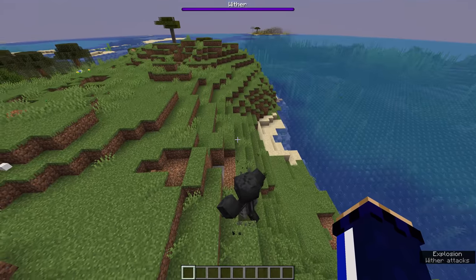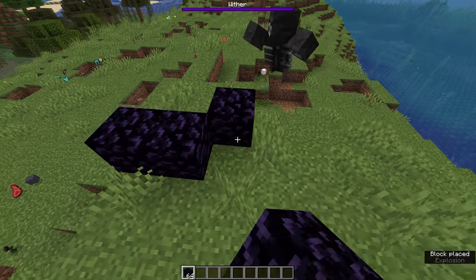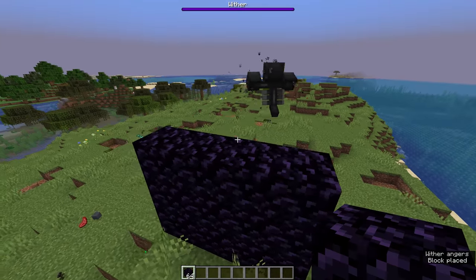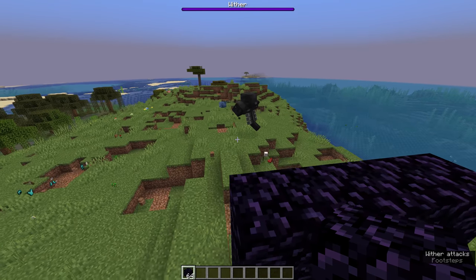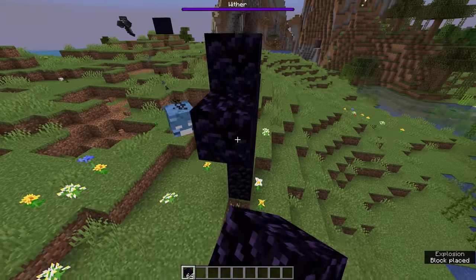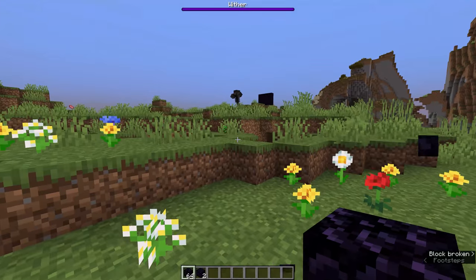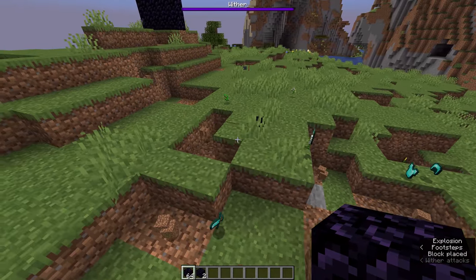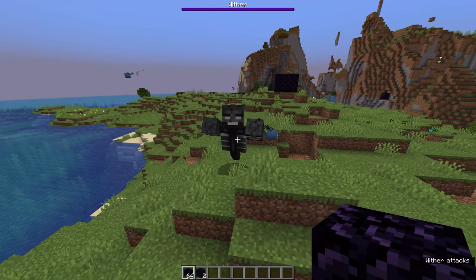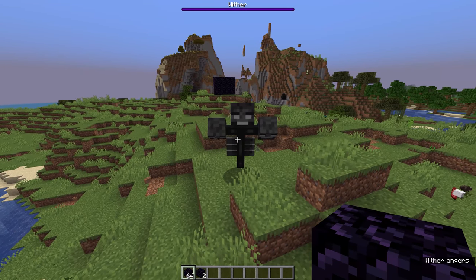Unlike other hostile mobs, the wither doesn't de-spawn if you die or leave the area, which means it can still be there causing damage to whatever area you spawned it in - disastrous if you spawn it around stuff that you like. If the wither gets distracted from attacking a player, it will just idly float around looking for other stuff to attack and start randomly firing blue projectiles. Those blue projectiles treat basically any block as though it has a really low blast resistance - this includes obsidian. The only blocks immune are wither-immune blocks like bedrock.